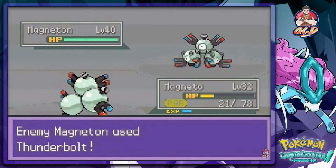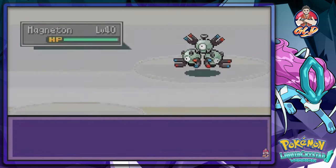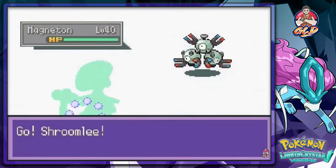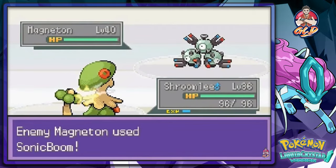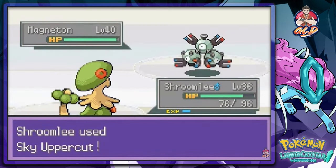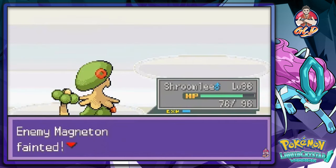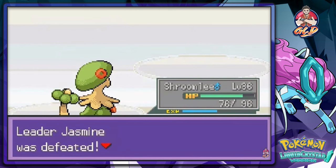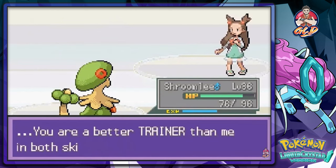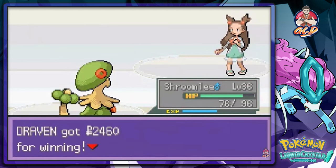One of my Pokemon faints but we push back with Shroomish. Sky Uppercut and Sonic Boom — taking 20 points automatically — and that finishes it! Suck it, Magnemite! Really loving the boosted levels. Jasmine says 'You are a better trainer than me in both skill and kindness' and confers the badge. She is very proper!